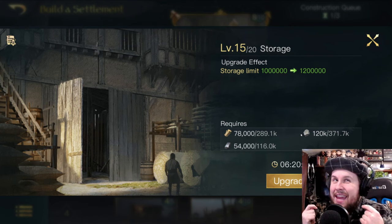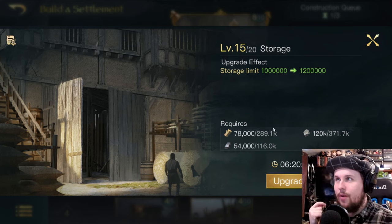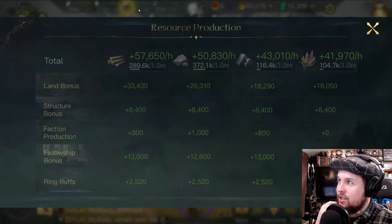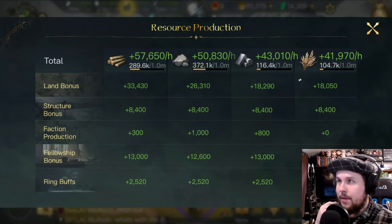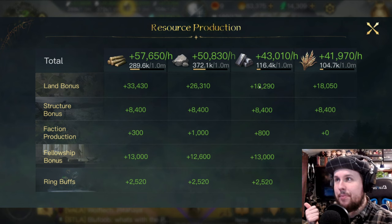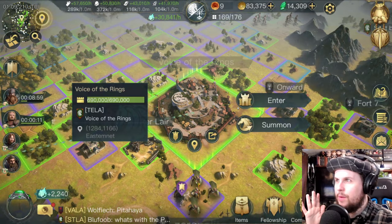Early in the game, you can check how much you're making per hour by clicking the resource icons at the top. Do the math — if your land bonus gives 43,000 per hour and you have a million cap, that'll take many hours to fill. So you don't really need to upgrade storage right away. Only upgrade it if you're having problems with capping.